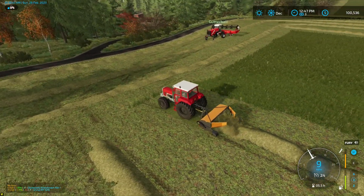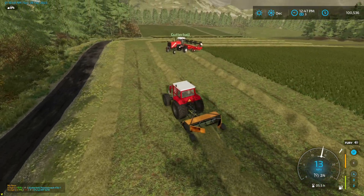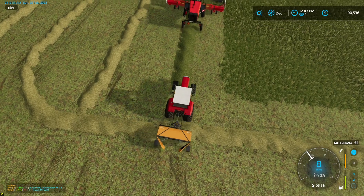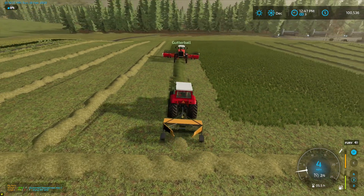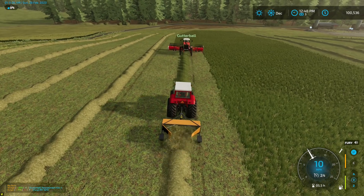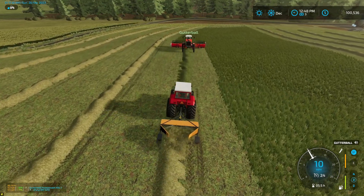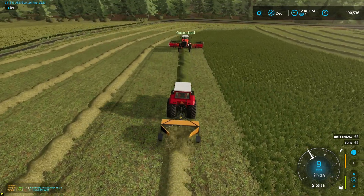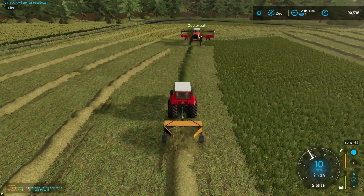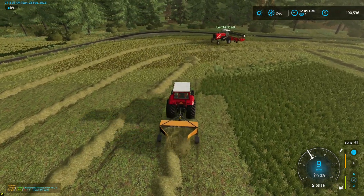We are officially right now on our second cut of this field — remember we cut it and baled silage bales first, so this is our second cut. We did about three-quarters silage and one quarter hay. Gutterball, you've used the mower for about half the field — what do you think? Honestly it works great. It's not the best on a slope but I like it. It's still a little ways off from the John Deere brush hog — that's my favorite mower.